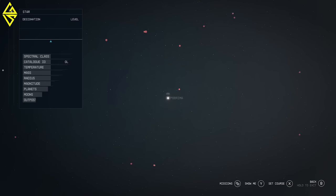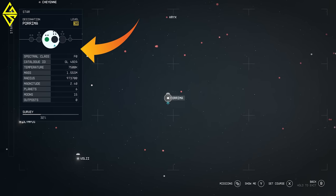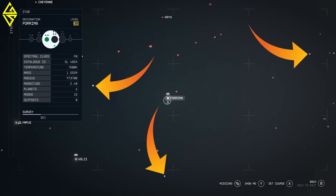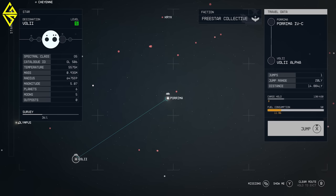It gets truly fascinating when we zoom out further on the star map. We can then visualize the section of the galaxy we currently reside in. On the left panel, we're provided with details about the selected star system, in this case Porima. All the large white dots you observe represent star systems already discovered, while all the red dots denote undiscovered star systems. From here, we can select a new star system we wish to travel to, like Vol2, which has a level requirement of 5. Vol2 comprises 6 planets with a total of 5 moons. We can observe that the dominant faction in this region is the Free Star Collective.